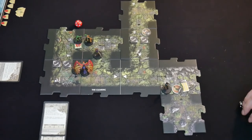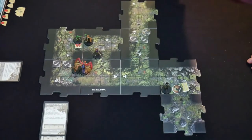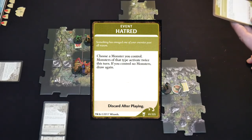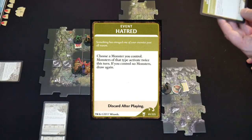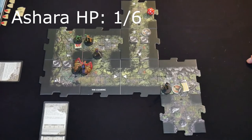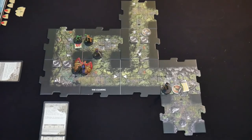I really should have activated mage armor. Over to Birdsong. We skipped the encounter, didn't we? Encounter: hatred — something has enraged one of your enemies past all reason. Choose a monster you control — monsters of that type act twice this turn. If you control no monsters, draw again. So the goblin tries to stab me again. That's one point of damage — I'm down to my last HP. That's alright — because now it's Birdsong's turn.